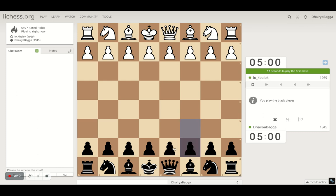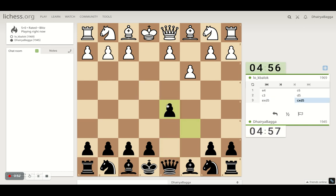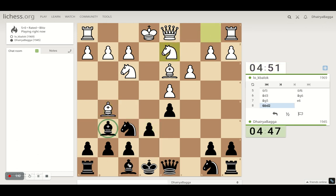I've got the black pieces — I'll play c6, the Caro-Kann Defense. You can play this with any kind of opening; whatever white does, play c6 followed by d5, go for the center, and then develop your light-square bishop to f5. Get your knight to f6 — generally you can exchange, but I prefer bringing it back to g6. The idea is if he takes, I can take back with the h-pawn and open the h-file. He just missed a piece — a blunder from this 1969-rated player.